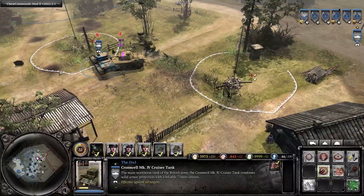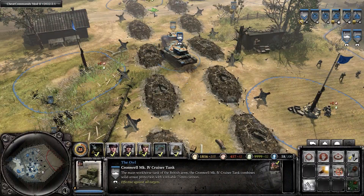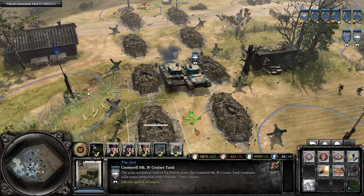Maybe by blocking opponent's tanks or letting yours pass through allied ones. Allied tanks block each other by default, but this can sometimes be avoided by having both tanks on a separate movement command.